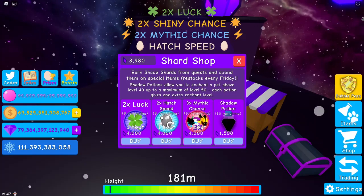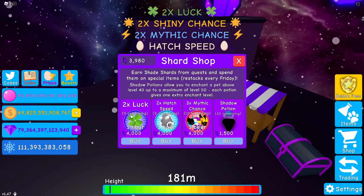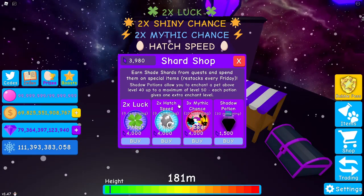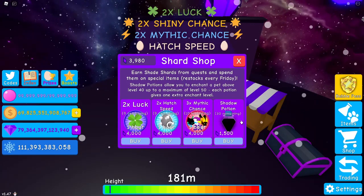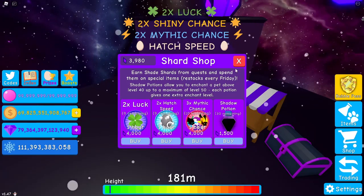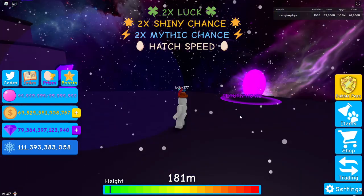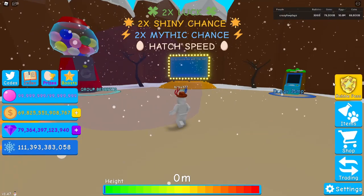For 4,000 shards you can buy a two times luck boost, and every Friday this shop restocks. You can buy 10 a week — that's 10 hours of boosts per week — costing 80k shards in total for both boosts. You can also get a three times mythic chance boost. You can buy shadow potions but don't bother — they're not worth it. The shard shop restocks every Friday, which is very good.